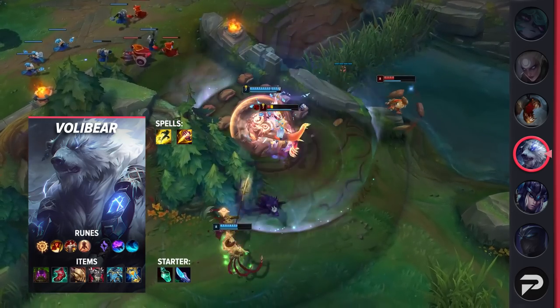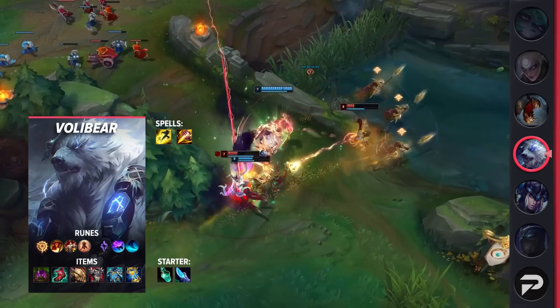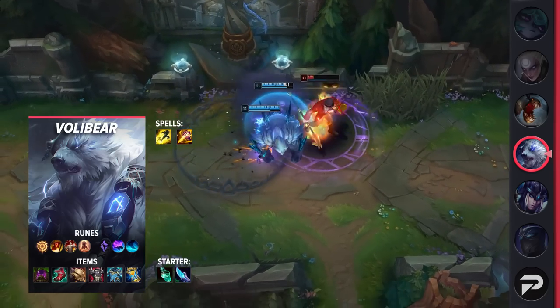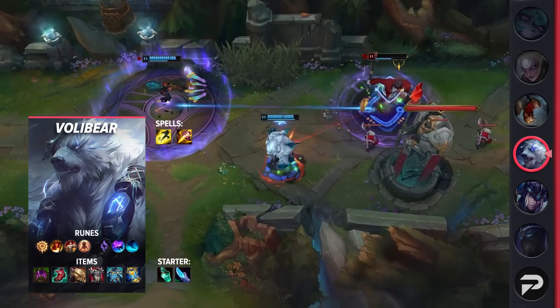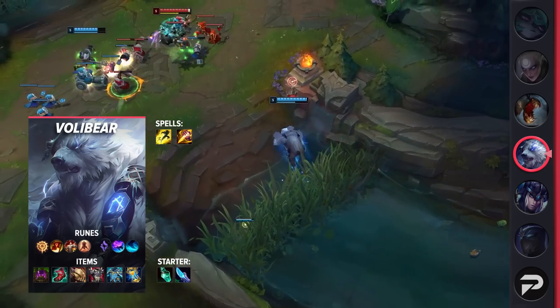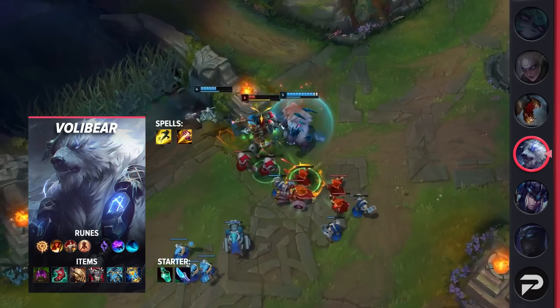Diving into Volibear's itemization: be sure to grab Flash and Smite — you'll be going Hailblade, that's blue smite, for the slow and damage, which also speeds you up. For runes, be sure to take Press the Attack, Triumph, Legend: Tenacity, Last Stand, Celerity, and Waterwalking. These runes will help you deal bonus damage early on so that you can counter-gank with ease. For items, be sure to grab Turbo Chemtank, Lucidity Boots, Dead Man's Plate, Thornmail, Force of Nature, and Zhonya's.